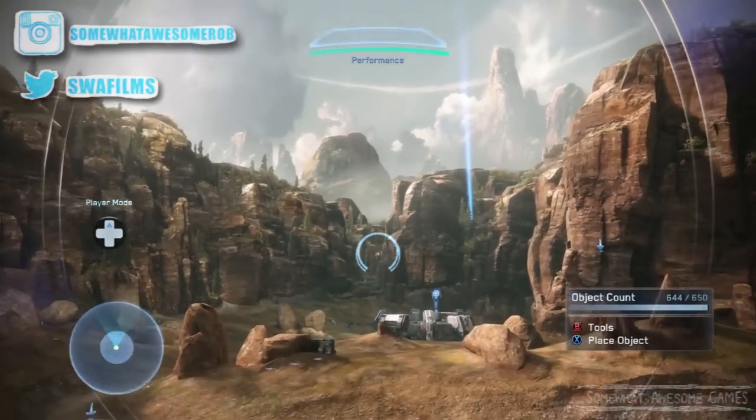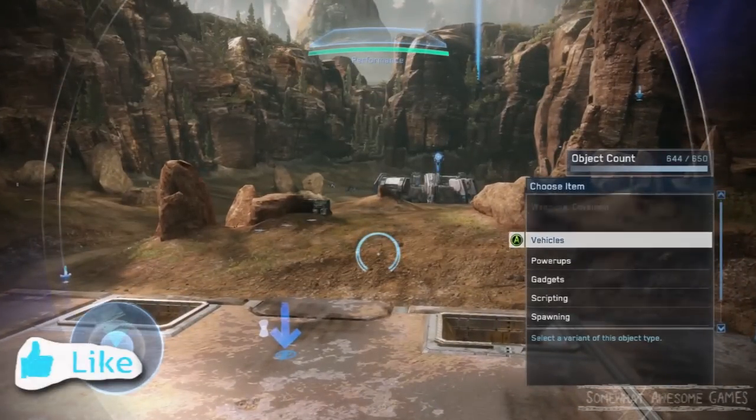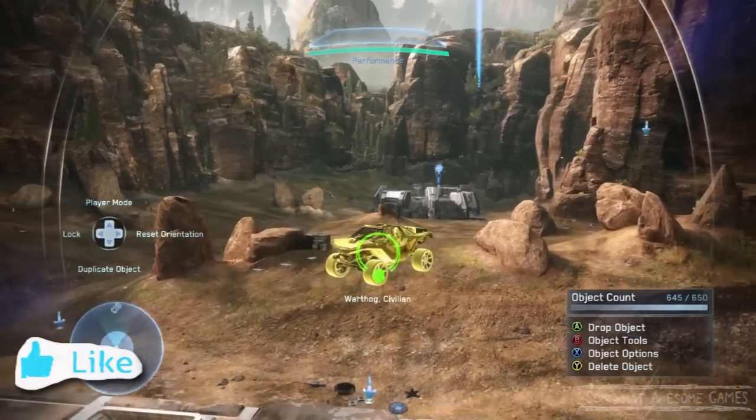Welcome to Someone Awesome Games, I'm Rob. We're playing Halo: The Master Chief Collection. We're in Forge! What we're going to do is we're going to add a vehicle here. We're going to get a Warthog and a Civilian Warthog.